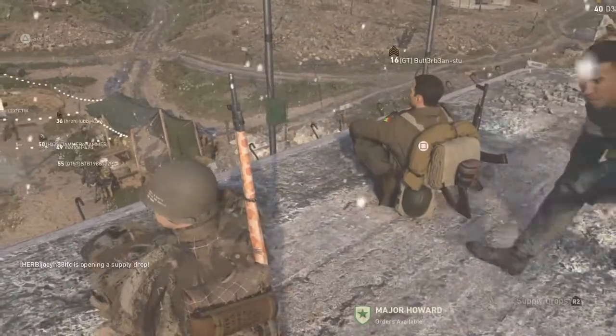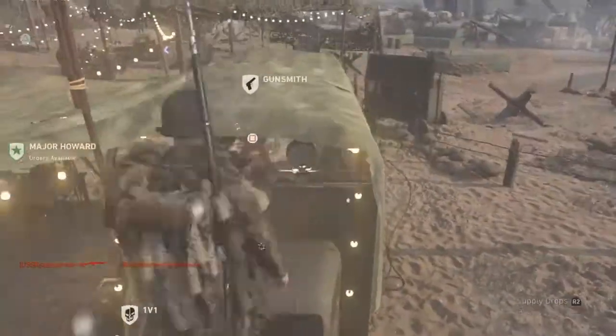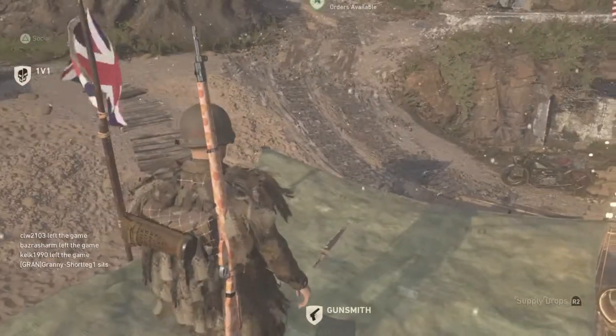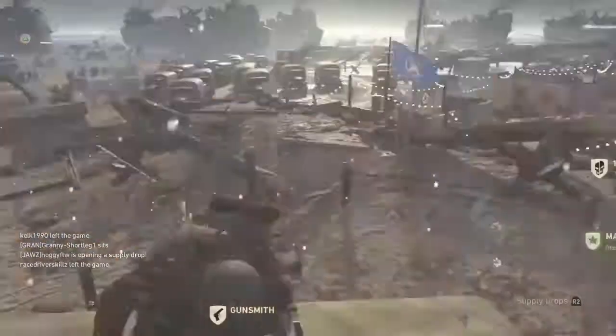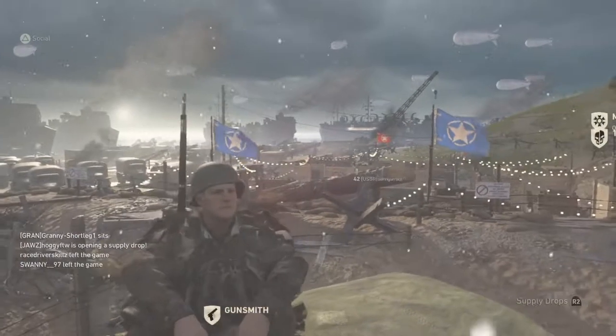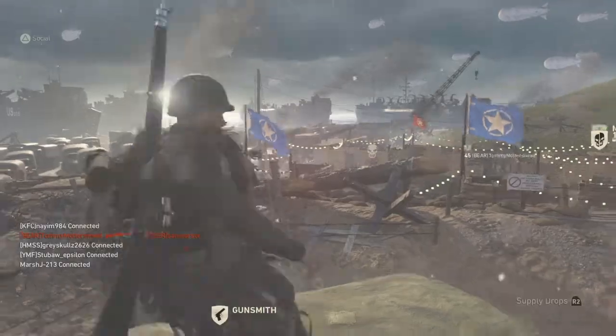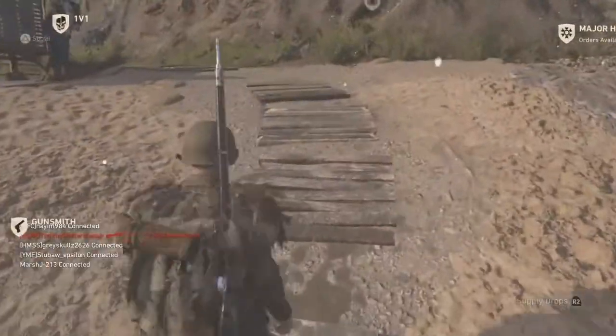Now this next one — this is more of a secret part. You have to go over to the gunsmith area and then jump onto the bonnet of the truck, then just jump onto the ledge and you can just sit there. Pretty cool.